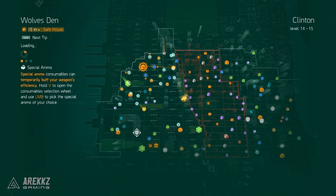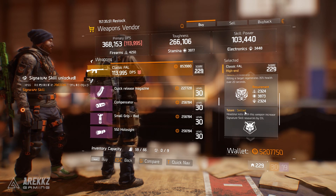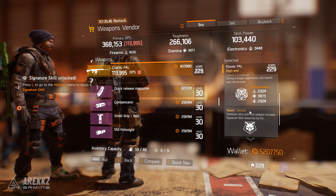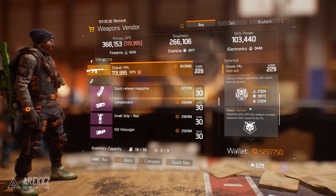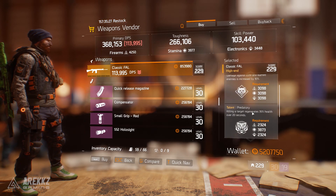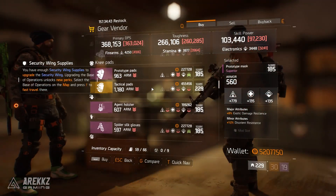Moving over to the Wolves Den safe house, this guy is selling a Classic FAL with Ferocious, Predatory, and Skilled. Skilled is nice on this one — definitely consider it if you're thinking about running it with an alpha bridge build in 1.5 when there are great assault rifles like the FAMAS or MDR available. It's always good to have a Skilled weapon regardless, even if it's just in your bag for high-level encounters. Not a perfect roll, not by a long shot, but not too bad. There's also an extended magazine with magazine size, crit hit damage, and crit hit chance.